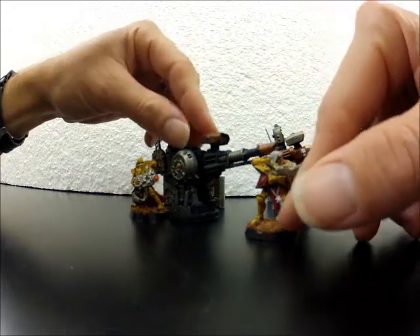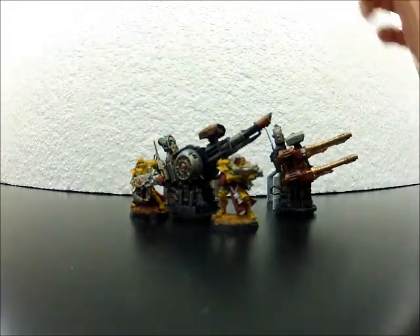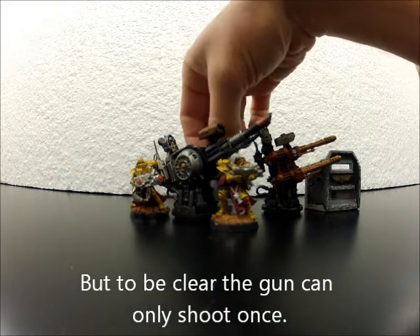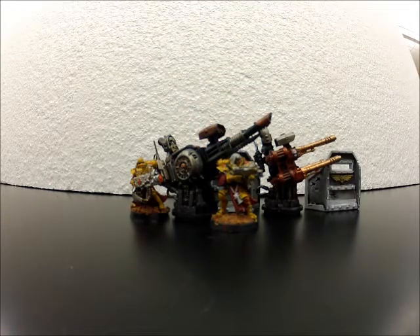Sixth edition brought in allies for a reason — allies are part of the game. Sisters can take Guard as Blood Brothers, and if you know you're going to a tournament and will face Necrons and Helldrakes, the simplest solution is to take Imperial Guard allies with a squadron of Hydras. Hydras have Skyfire and can shoot down flyers with no problem, though they can't shoot things on the ground very well.